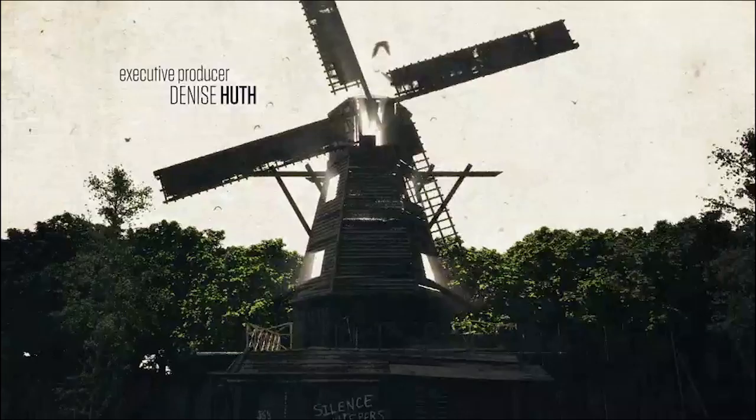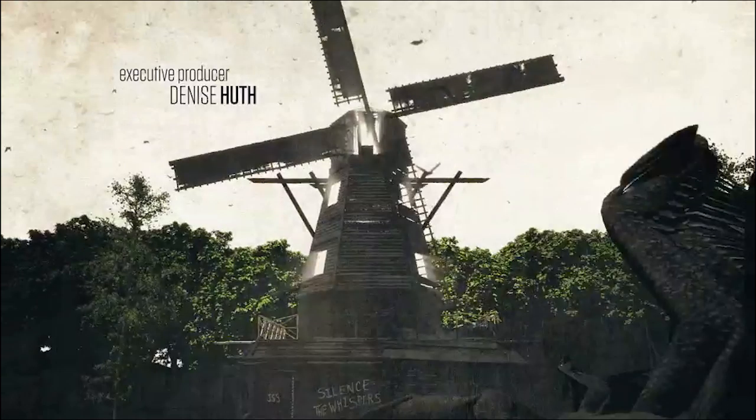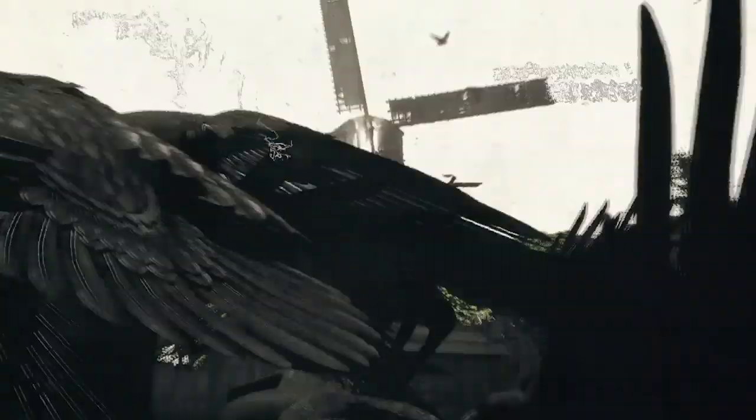As we transition from the bridge, we get the windmill again — it's pretty much the same as before except there's 'Silence the Whisperers' on the base. And to the left there's the JSS — that's Enid's 'Just Survive Somehow.' Then we keep pulling back, and we get the birds again, which transitions into the eyeball.